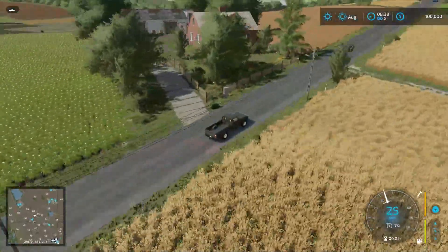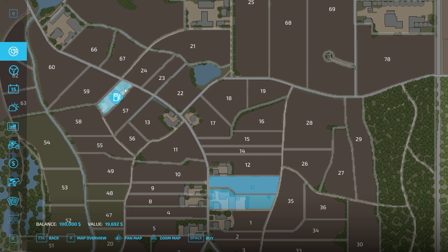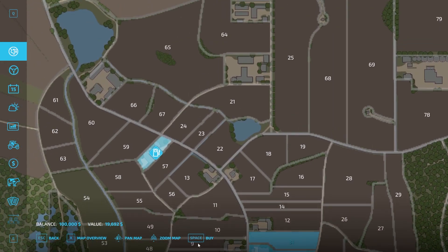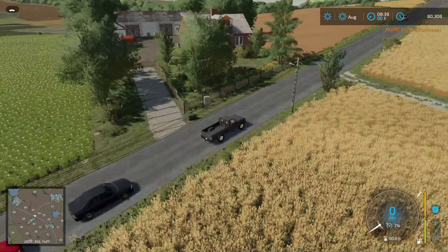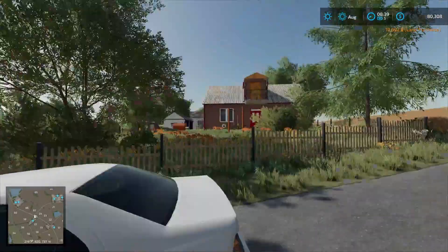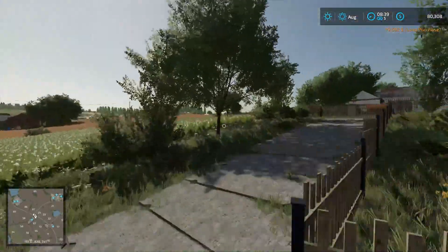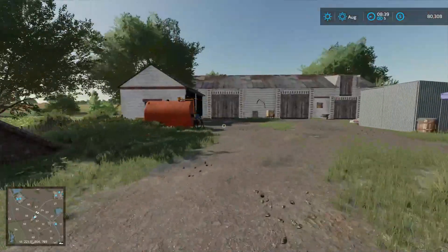On our left up in there we have a fuel trigger. This is one of our farms available to buy — for $19,000. I'm actually going to buy the farms as we go through just to make sure we're not missing any triggers. Let's get out and walk up there real quick — the gate can open there. I'll just jump in to save time. Fuel point here.